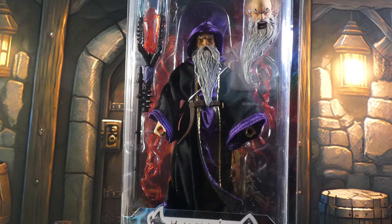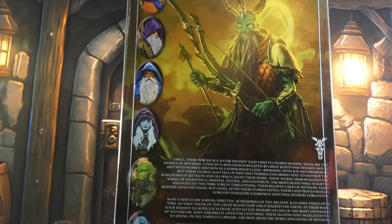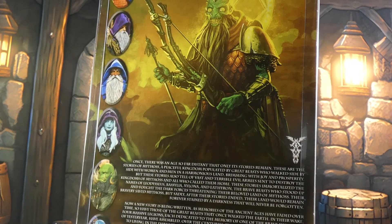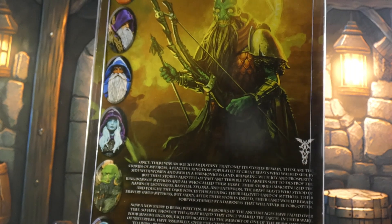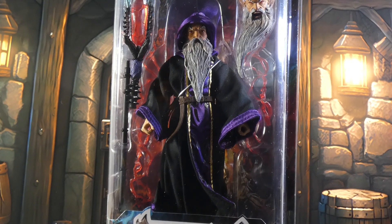So anyway, you can see stuff on the back - there's a write-up on him that I can't read because I'm old and that writing is too damn small. There's Poxus there and I just think he looks goofy, so I didn't even bother looking at that guy at all. We'll crack them open and see what there is to see.